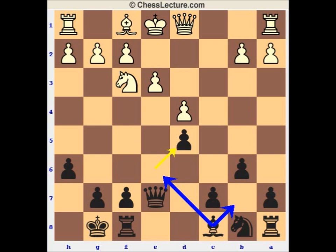Here White plays queen to b3 more often nowadays, but rook c1 is very logical — the idea is to put pressure here. And now Black plays bishop to b6.